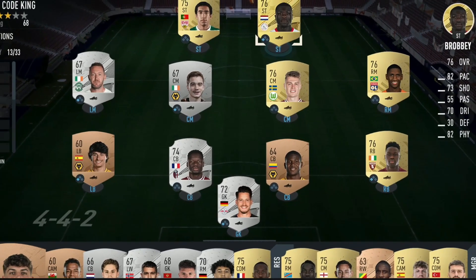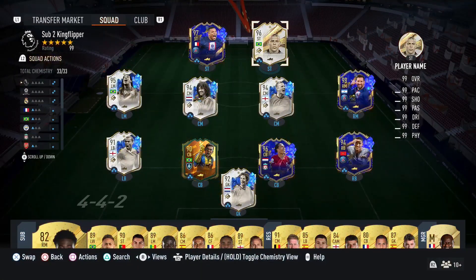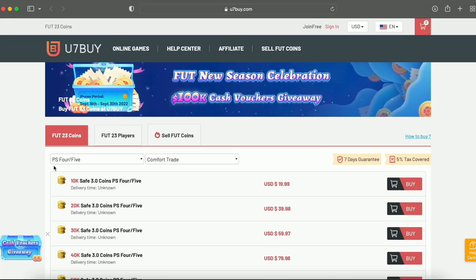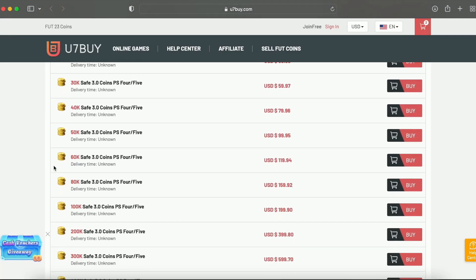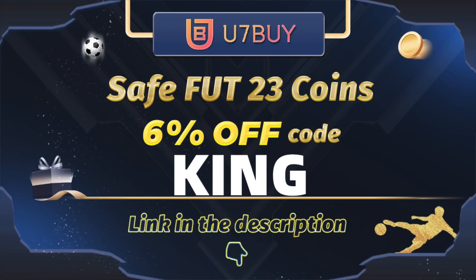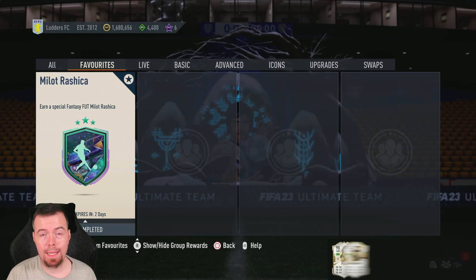Bored of having a starter team? Make it a beast team. Check the description below, get yourself to use code seven, buy some cheap reliable coins, and don't forget to use King with a cheeky six percent off. Let's get into the video. Yo guys, what's going on? King Flipper here and welcome.